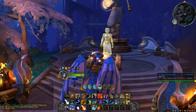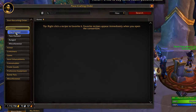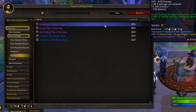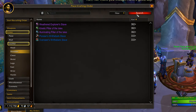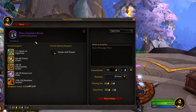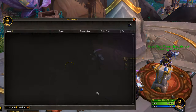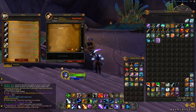You will also receive a Spark of Ingenuity from the Engine of Innovation in the capital. You can use this alongside some Primal Chaos that drops from rares, chests, or bosses, and some crafting materials to craft yourself a good piece of gear. You get 1 spark per week and most items require 1, while weapons require 2. If you don't have the profession to craft it yourself, you can place a work order, or hold onto them to see what you get from your vault once Mythic Plus is released, so you don't waste it on a slot you already have covered.